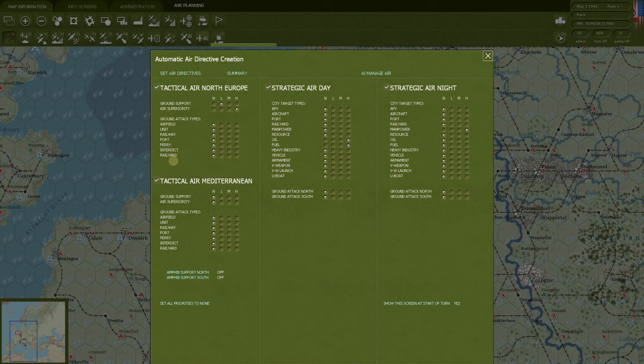So these are your specific ground attack directives. What do you want to prioritize with your tactical bombing? Maybe none of them. Maybe all you want to do is the big general ground support and air superiority, and you don't want to go after specific rail yards or specific units as they move. These are the general big-picture ones; these are the more specific ground tactical bombing options.